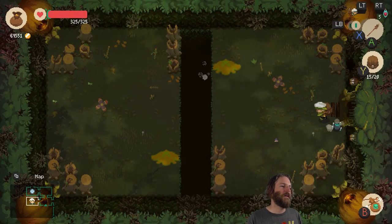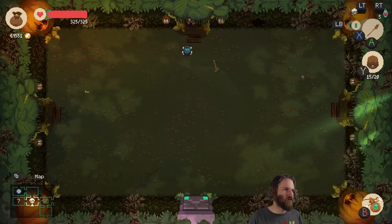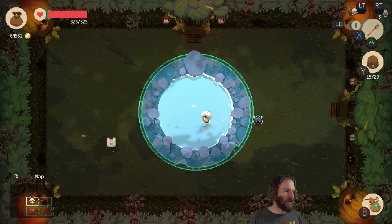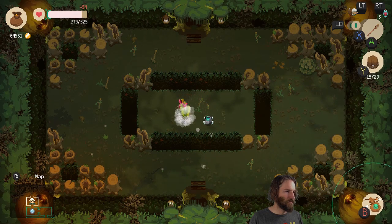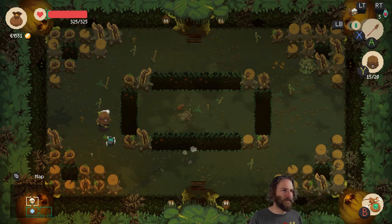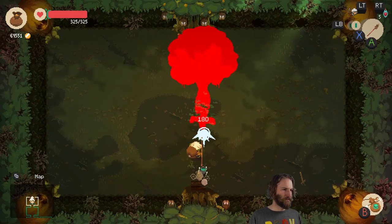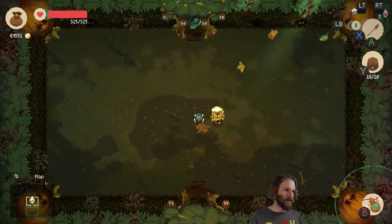I went down here and got an absolute treasure trove of stuff — it was seriously worth thousands. All that stuff I was selling in the shops just now came from a run last night and one run the day before. I just walked straight into that guy's horrible death bubble, so let's avoid that wherever possible. My weapon is so good now that I can kill this before it starts firing, which is pretty much ideal.